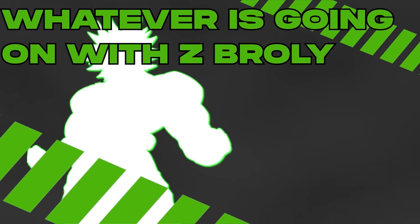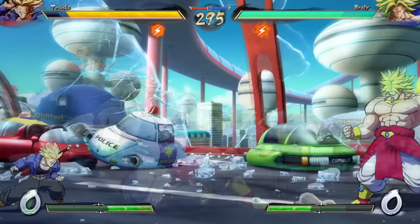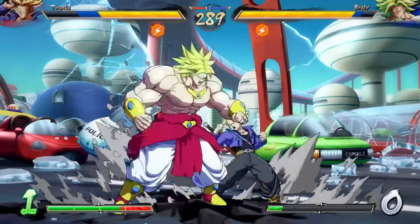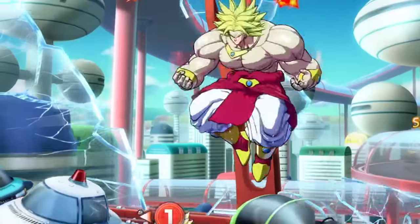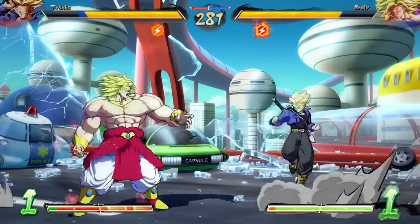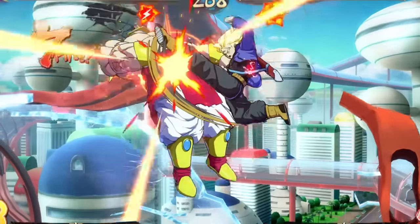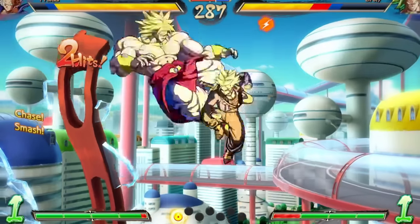Imagine taking all the good things - sitting at full-screen like a zoner, getting in easily and mixing like rushdown, being huge with armor and big damage like a grappler - and putting them all on one character. That's Z Broly from Dragon Ball FighterZ: a character whose Ki Blast is so good he can sit at the other end of the screen. If you try to super dash through it, you get command grabbed and die. He's able to go into armored stances that take you to the corner and kill you, with ridiculous combo conversions. If you want to know what every archetype in a trench coat looks like, go play Z Broly.